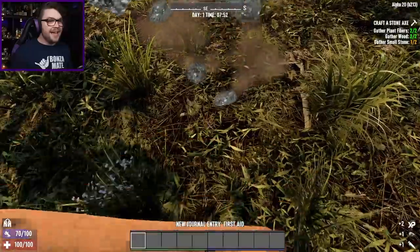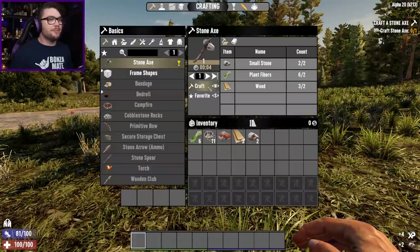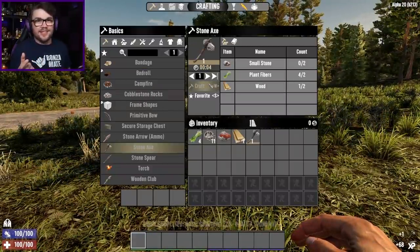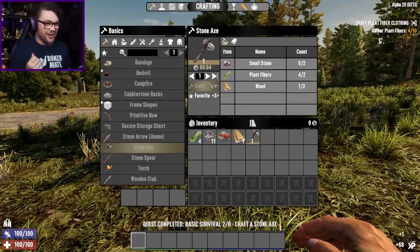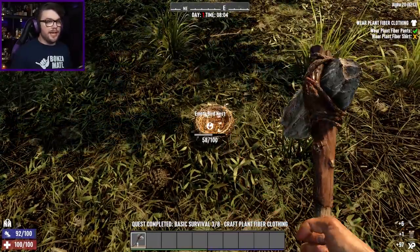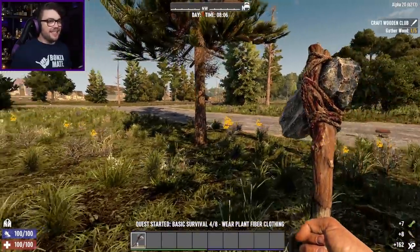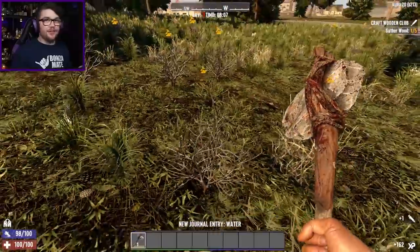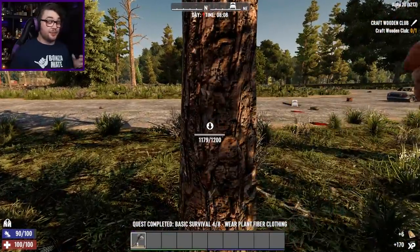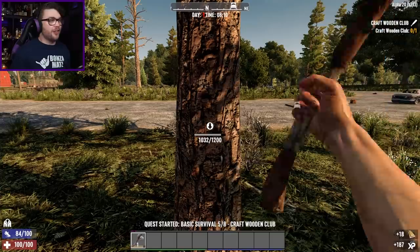Oh, here we go! Yes! That alone is the best improvement I've seen in 7 Days in a long time - that makes it so much better. Not saying I always have a lot of trouble finding the small stones at the start, but I've definitely had an issue or two over the journey. Quickly check this bird's nest - couple of feathers, I'll break it down for some extras as well. I'm all tingly about this. I've been looking forward to Alpha 20 for so long and now to finally have it in my hands, feeling as crisp and refined as it does. I'm just having a time. This is going to be a good thing, I can feel it.